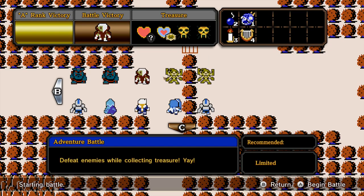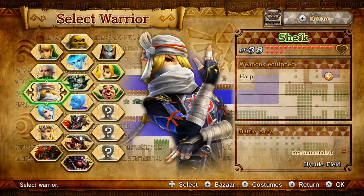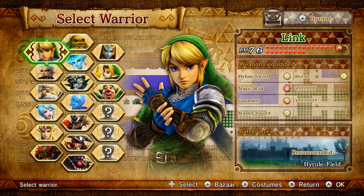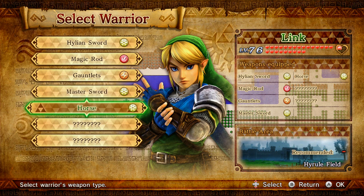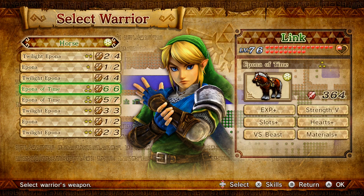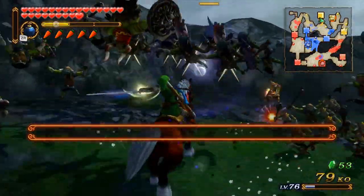We're gonna defeat enemies while collecting treasure. Instead of doing the obvious and going in with Durinia, I'm going in with Link. It says have fun, so I'm going to have fun. It's 50-50 whether I want to do these. I'll eventually unlock the master sword skill but I'll do that off screen. I want to eliminate the strength and light skills and add better ones, but I'll do that once I have more money.